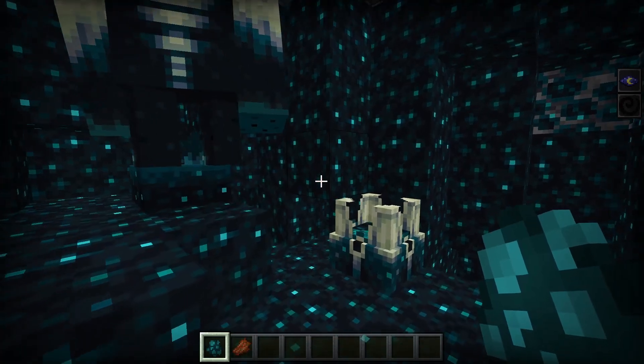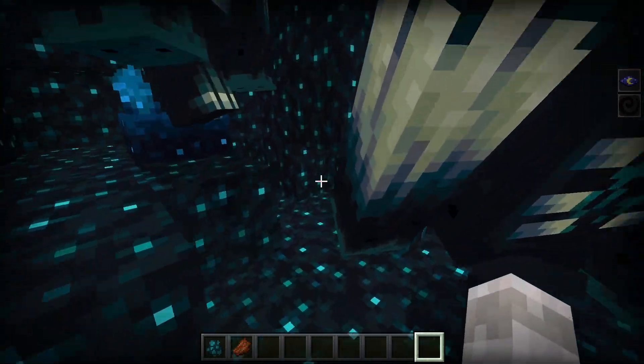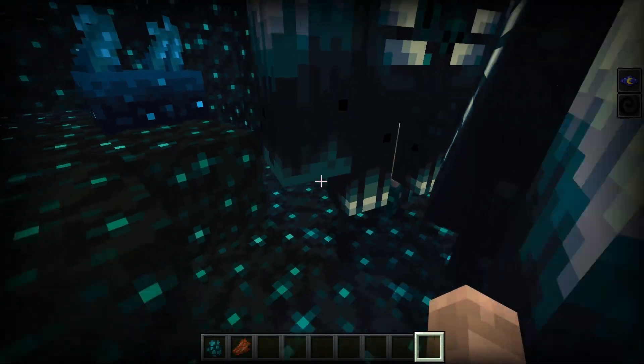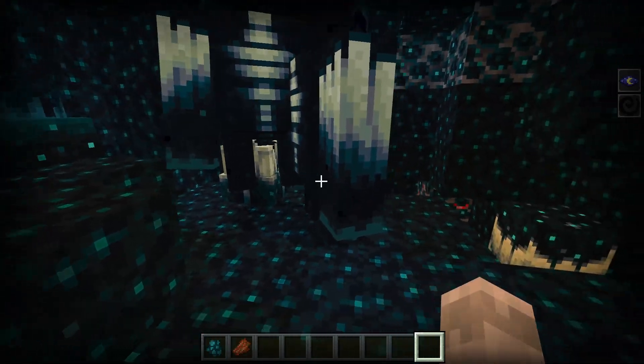You can get this in both creative or survival modes. For survival mode, you want to go to the ancient cities. You then want to go near one of these Sculk Shrieker blocks, walk around it, and then a Warden will eventually spawn.